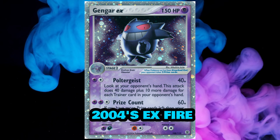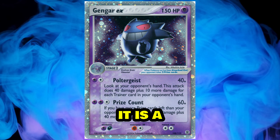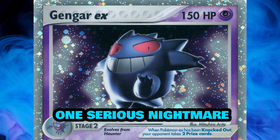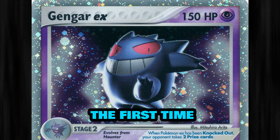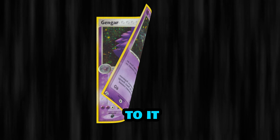Buckle up for 2004's EX Fire Red and Leaf Green Gengar — this one is a beast. Featuring Gengar looking way more sinister, your opponent had one serious nightmare on their hands, and it became an instant fan favourite. This was also the first time we were able to see Gengar with a holographic border on a card, which truly made it stand out from all the previous cards.